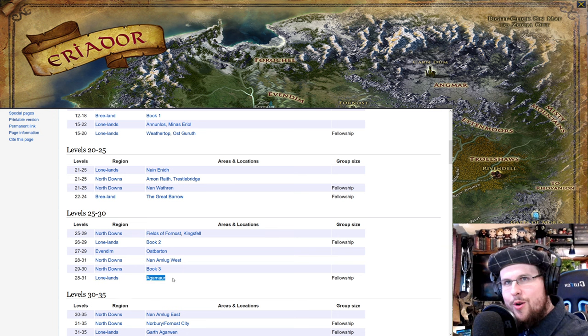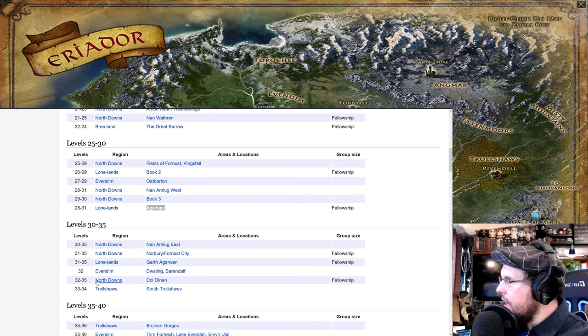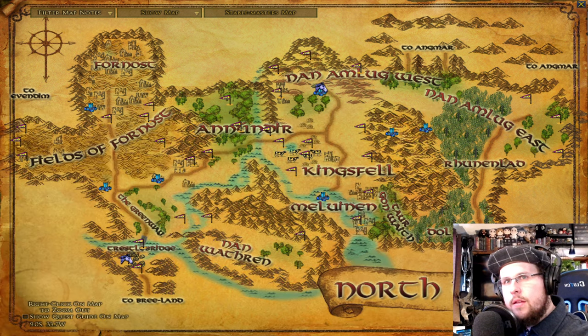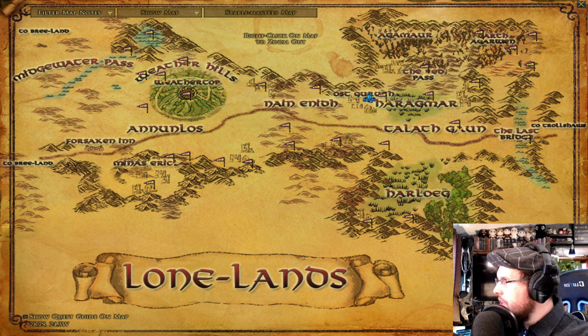Agamaur in the Lone Lands is levels 30 to 31, which confirms what I said earlier. North Downs is levels 30 to 35. Fornost is the instance in the North Downs — up in the top left corner, just like the water instance. That's for levels 31 to 35. Garth Agarwen, the quest instance in the swamp of the Lone Lands, is also levels 31 to 35.